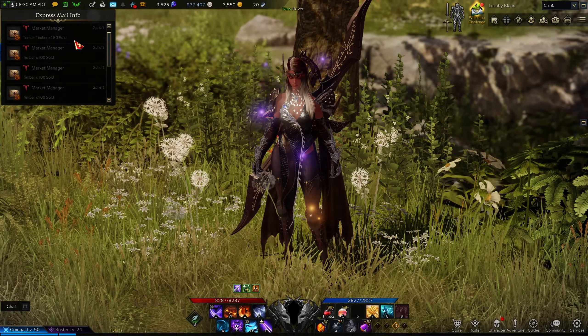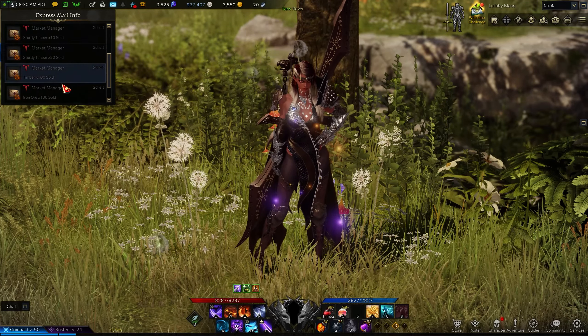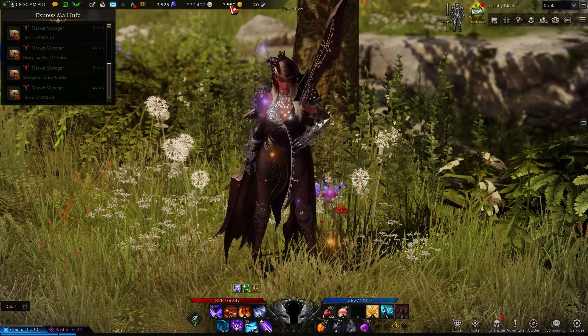You can farm these materials, they spawn back very quickly, there's multiple materials, and you don't have to deal with any enemies — there's no enemies here. Let me show you exactly where this is so you can farm insane amounts of materials.